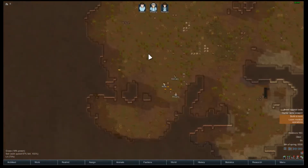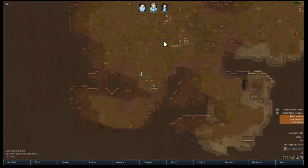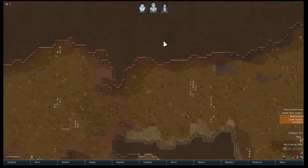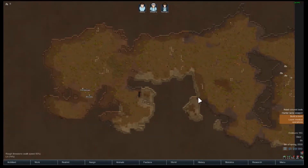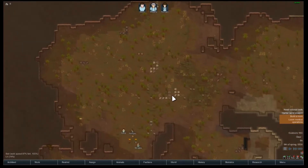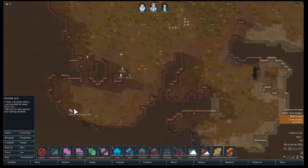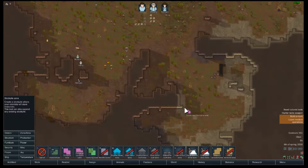I'm not gonna be building a base inside of a rock like I tried to do last time, just because I'm not amazing at the game and mining a lot makes my people unhappy. I saw this is a good spawn — we're gonna build our whole base in here, probably wall it off and make a kill room. A kill room is basically a room where all the enemies walk into and turrets shoot them. This is where our stockpile is gonna be.